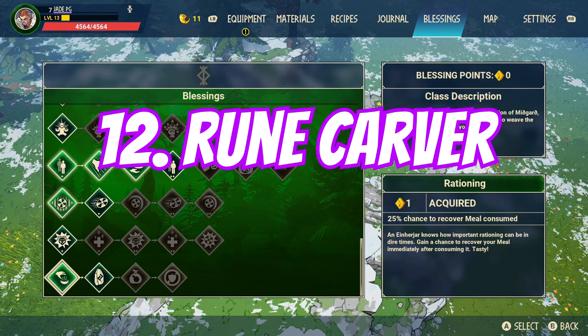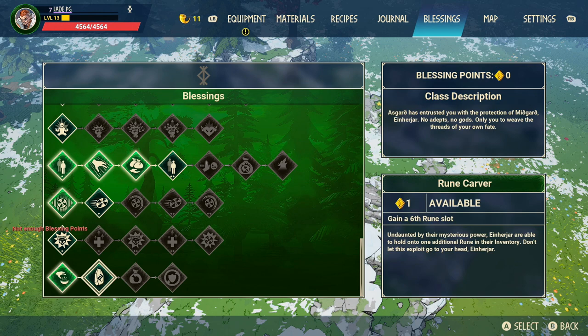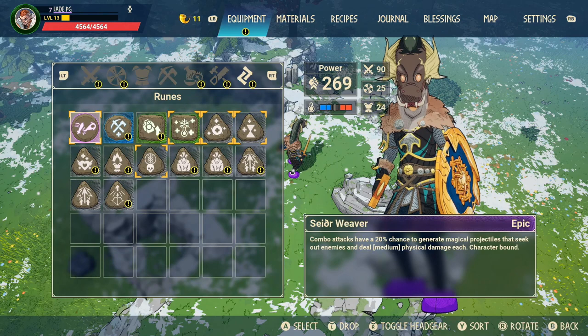Next I'd also aim to get the extra rune slot so you can hold six runes. Remember you can hold up to 30 now but can only equip six at any time, so you can swap, mix, and match whenever you want — this is vital for giving you extra buffs and bonuses. That's what your first five blessing points should be spent on.